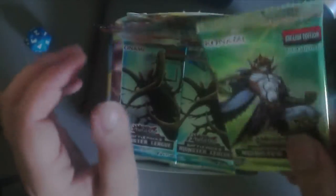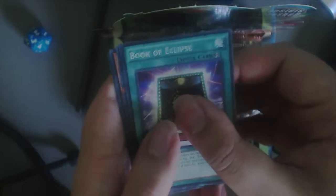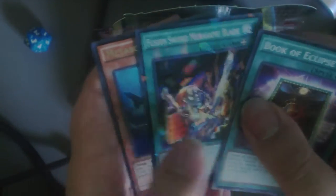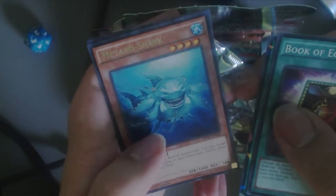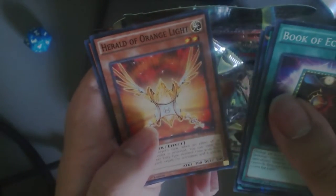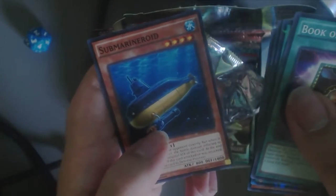Alright, so pack number one. How many packs are in this? 36 packs, so like Magic the Gathering. So our first pack we have Book of Eclipse, Fusion Sword and My Tsunami Blade. Our rare is Metal Metabol Shark, The Herald of Orange Light, and Submarine Roid.